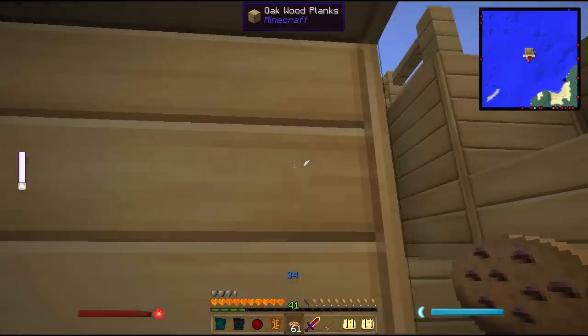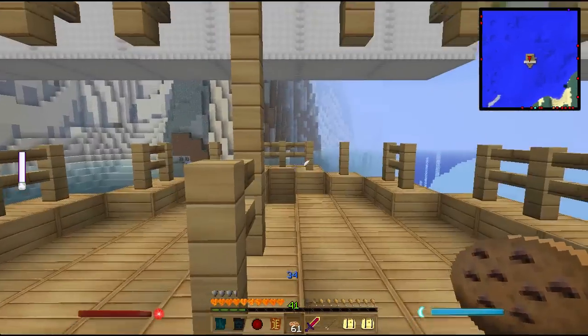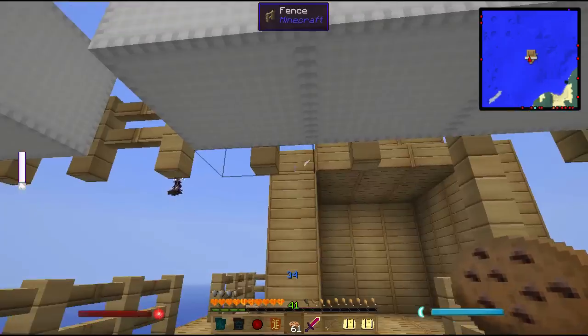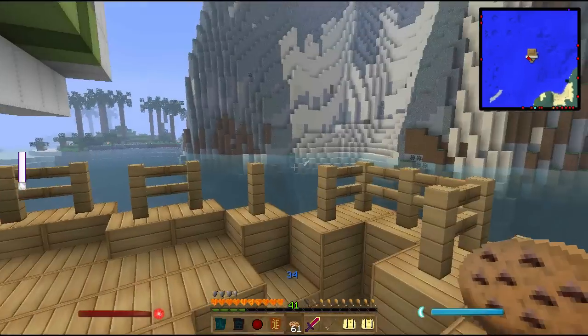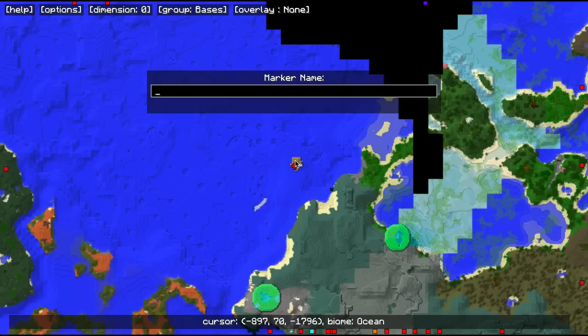Oh wait, he left Ori Halcom here. What a weirdo. I could definitely use this as a base of operations. But did you have to build one or two dojos? I have to build two dojos. So let me mark this one as site of Dojo 1. Site of Dojo 1 — Water. And we'll put that in the bases group.